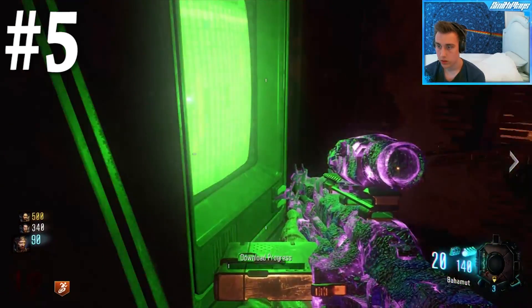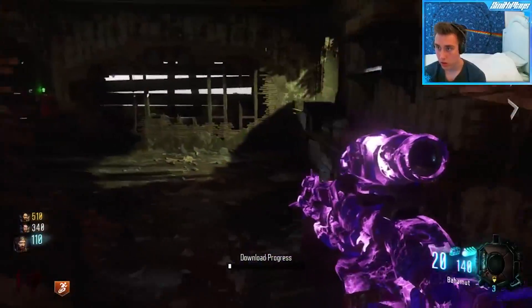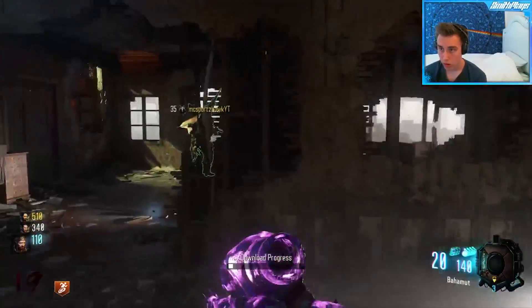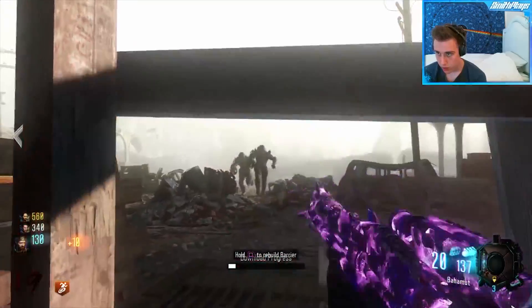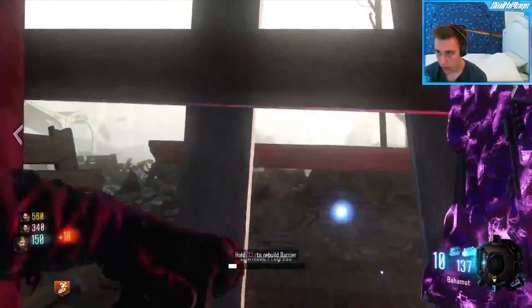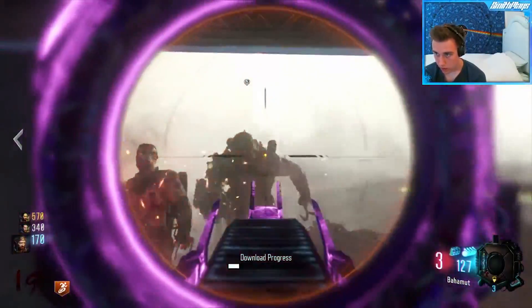Coming in at our number 5 spot is the Drakon. It's safe to say at this point that we already know the Drakon is an absolute beast of a gun. It's so good, it's so powerful, and honestly since the start of Black Ops 3 Zombies people have just been loving this gun. But with the release of Garod Kroby this gun has become even better and more important, specifically for the easter egg.